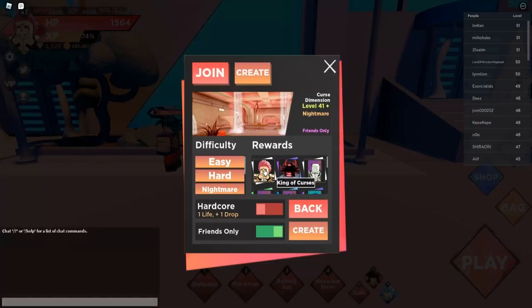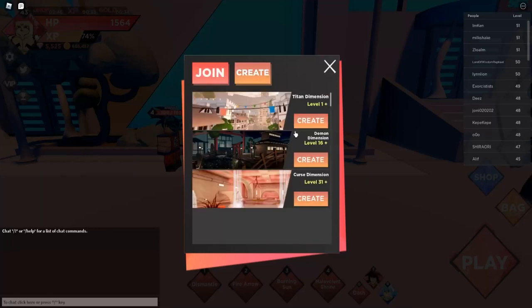Sukuna — the King of Curses — does drop from this dungeon, just so you guys know. Let's head into it now.